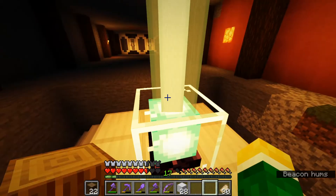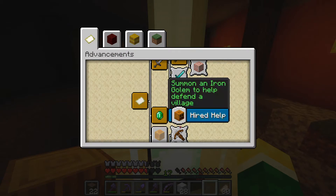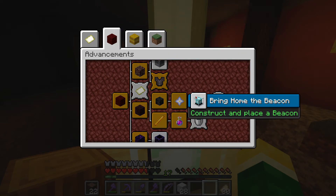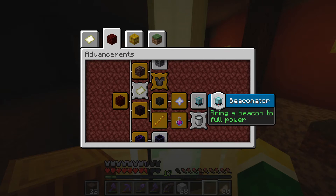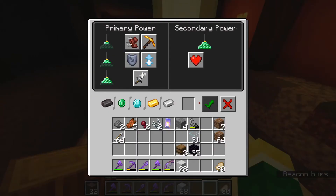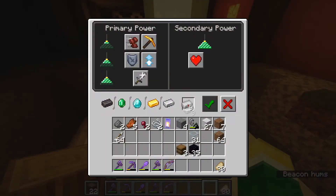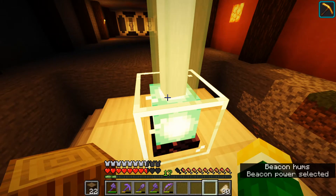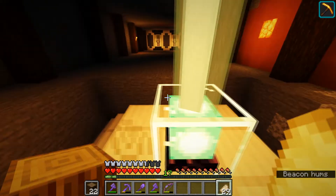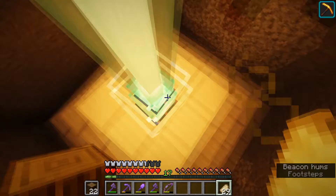We didn't get an achievement. Let me check advancements... Is it Beaconator? 'Construct and place a beacon' - yeah I did that. I'm going to quickly put this into some iron so we can do this, and then I could do Haste 2. I still didn't get the achievement - that's weird. Well, it's not too big of a deal, but at least we got it working.